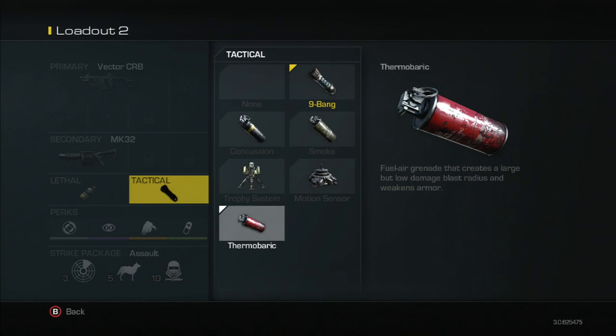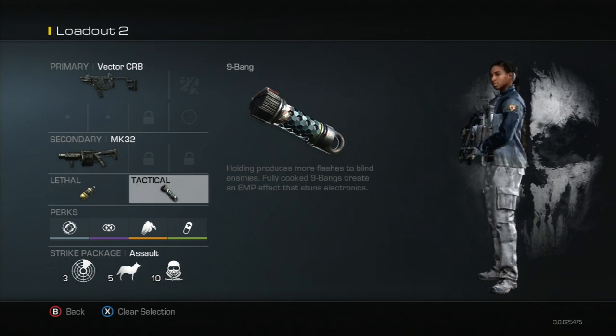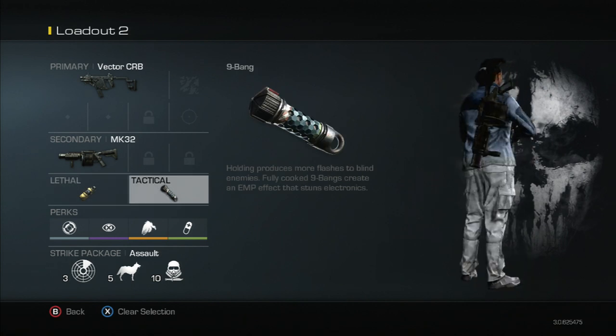Something like the thermobaric would be good if you have Recon, because it also marks enemies that it damages. Other than that guys, those are the lethal and tactical weapons for Call of Duty Ghosts. I'm No Need and I'm out.